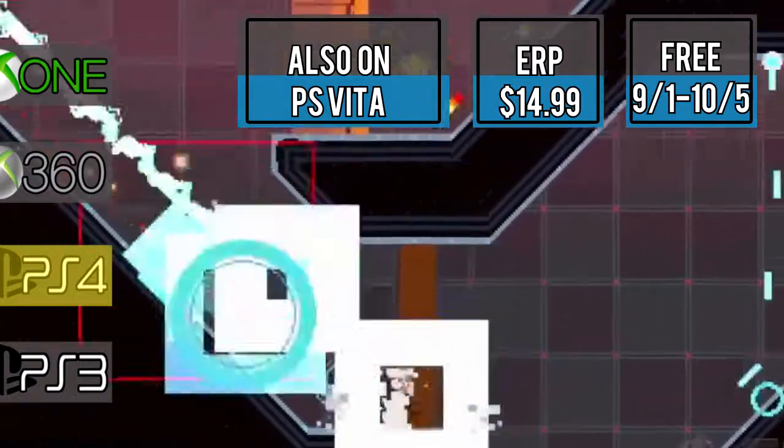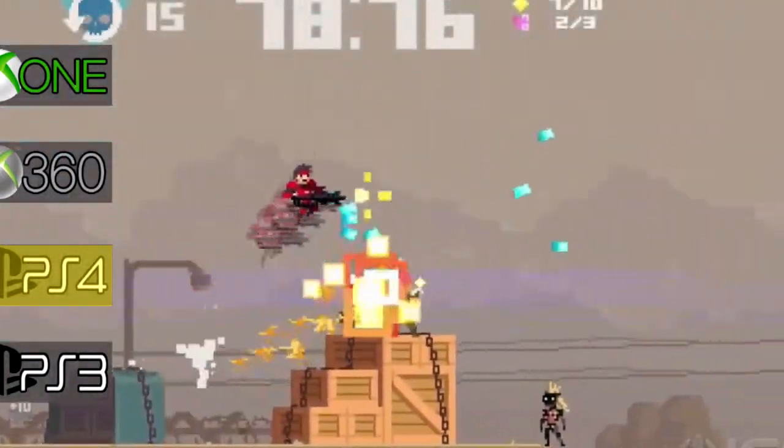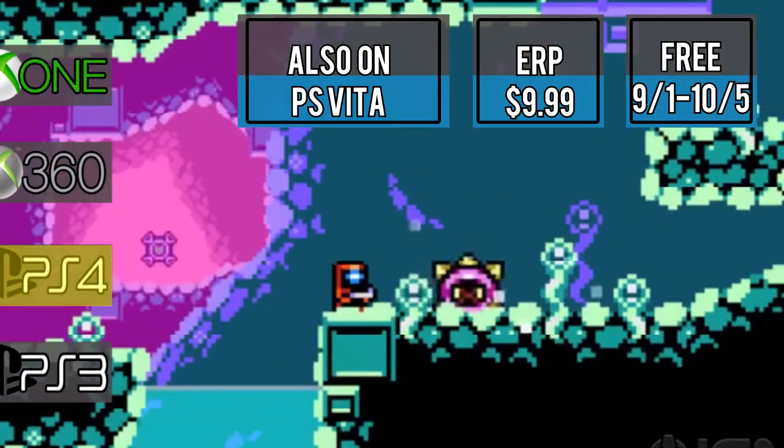Super Time Force Ultra is a side scrolling shooter that can go back in time. One mission includes stealing the Holy Grail in 673. Travel through the stars and explore the Omega sector in Zero Drifter.